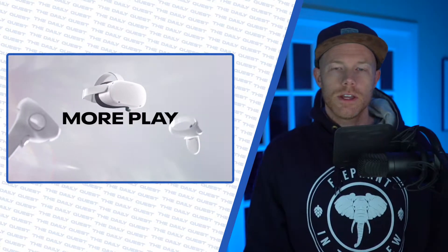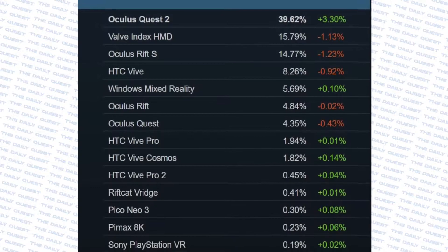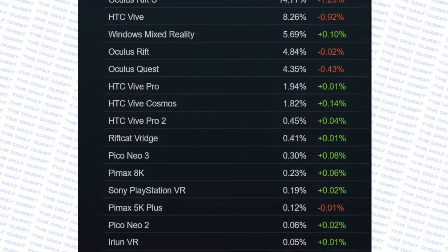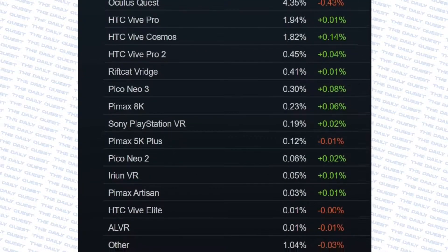Steam released their data for VR headsets on the platform, and the Quest 2 takes the cake with nearly 40% of owners using a Quest 2 to play Steam VR. That's followed by the Valve Index at 16%, but if you went ahead and added the Rift, Rift S, and the OG Quest together, Oculus has nearly 65% of the market share on SteamVR.